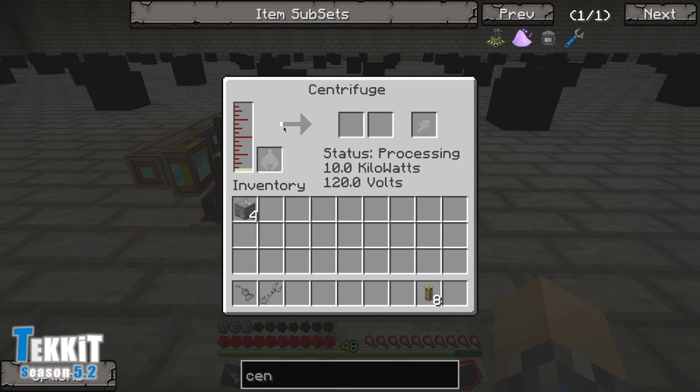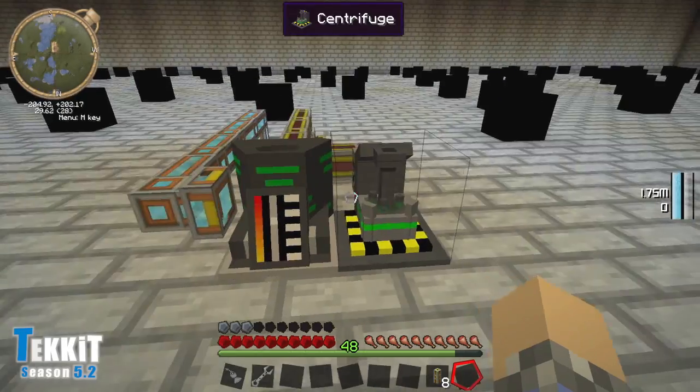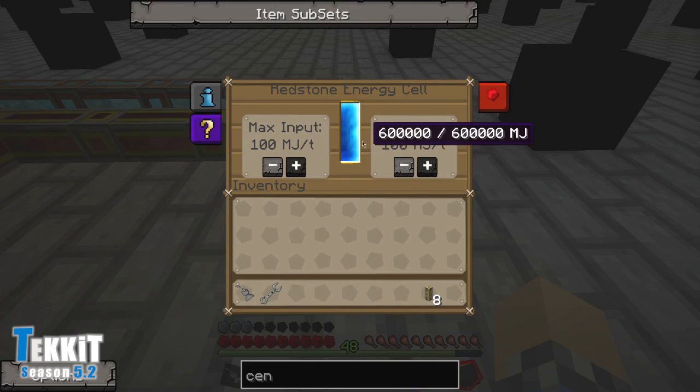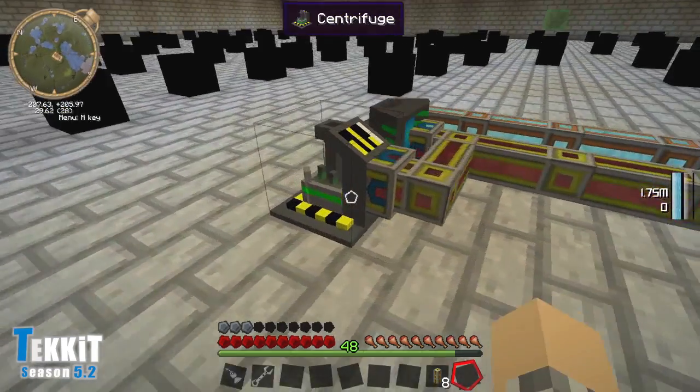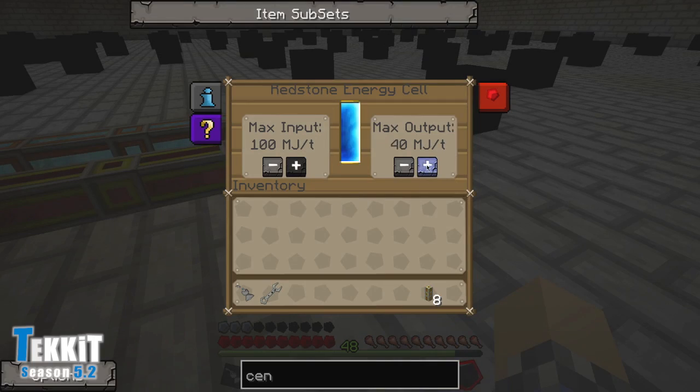In order to get the uranium hexafluoride out, you can either pump it over or just plop the centrifuge right next to the boiler and it'll automatically fill up. As you can see, it is slowly processing our uranium. Let's go ahead and dump it all into the nuclear boiler and let that get started. I wonder if this is putting a big strain on our power — no, actually it's holding out just fine.